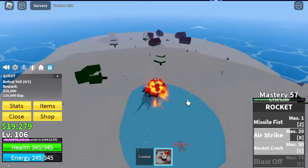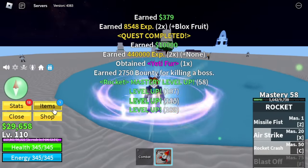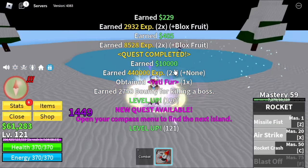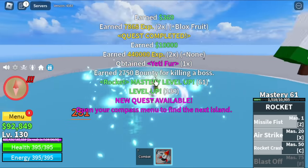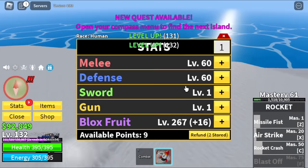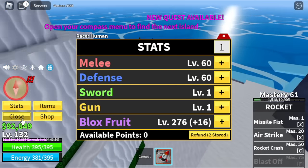The only downside is that some bosses are hard to kill — like high HP — so you will take more time compared to a normal quest. But sometimes there are other players who are defeating the bosses doing server hop, and that will make things a lot faster. Just a tip guys: do not attack them, just help them finish the quest. Here are the stats: 60 melee, 60 defense, block fruits 279.